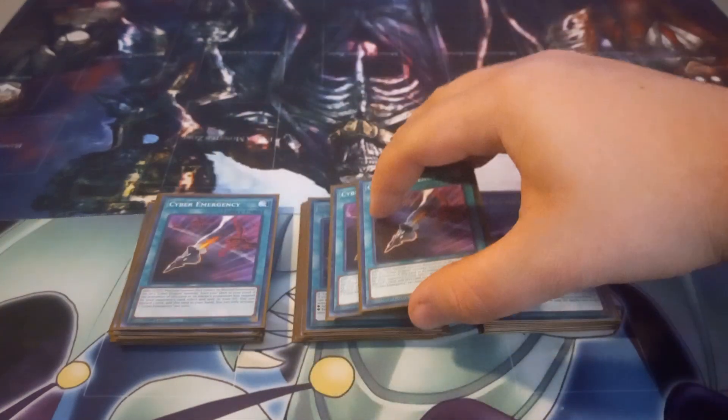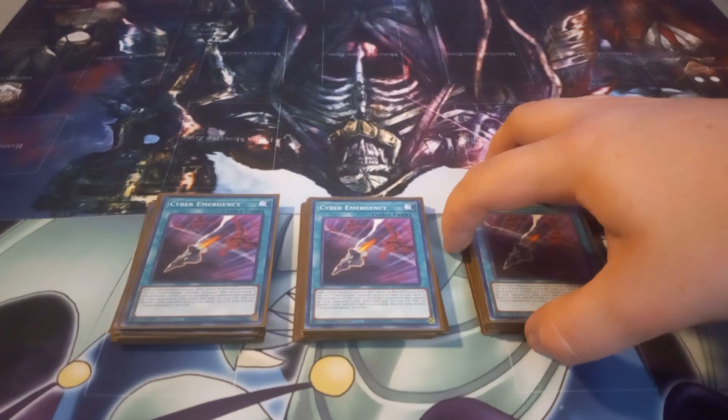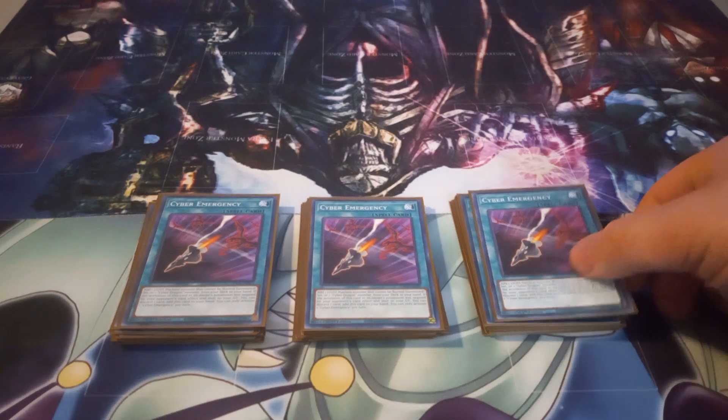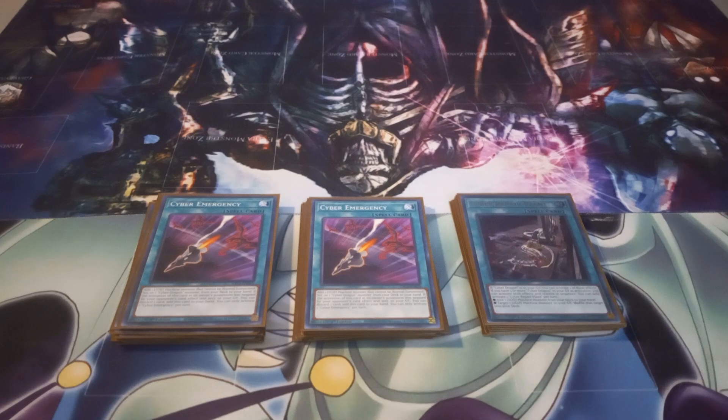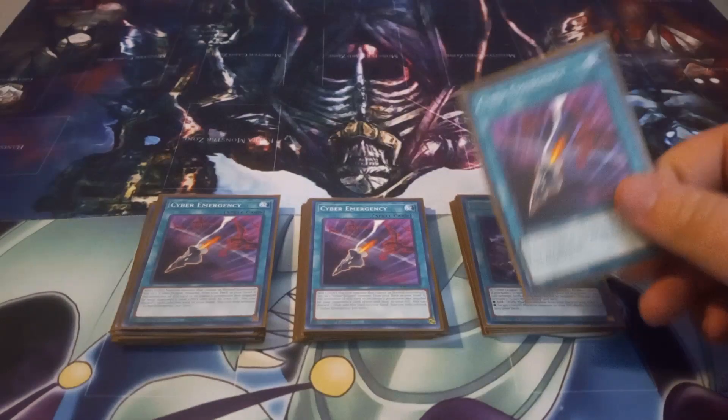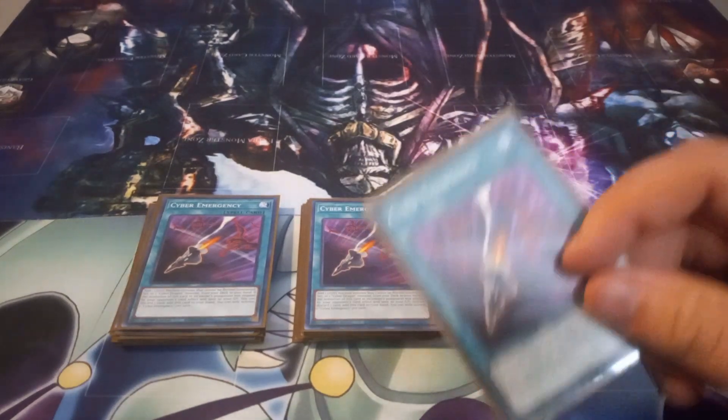I play three copies of Cyber Emergency, which lets you add a Light Machine monster that cannot be Normal Summoned or Set, or a Cyber Dragon monster, from your deck to your hand. The best part of this card is that if your opponent Ashes it, it's not too bad. If the activation was negated by an opponent's card effect and sent to the graveyard, you can discard a card to return Cyber Emergency to your hand and use it again. Because it says you can only activate one Cyber Emergency per turn, and it only returns if the activation is negated.